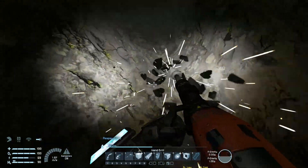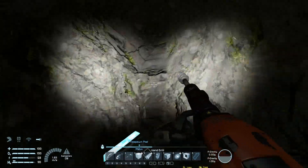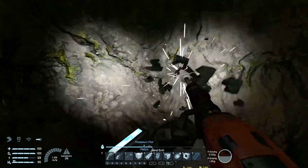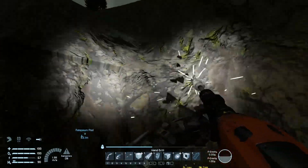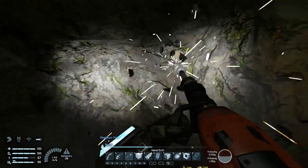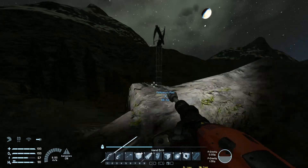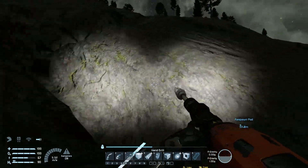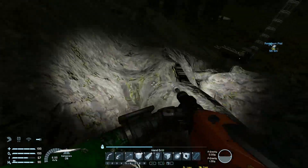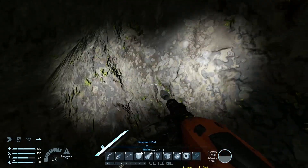Upwards we go. I think we're getting to the edge here — whoa, is this a meteor impact spot? Oh, I didn't even notice! I was trying to get up here but I guess we hit the meteor site. That's going to throw a wrench in the collector because not all the material is going to fall down evenly — some will pool in the meteor crater.